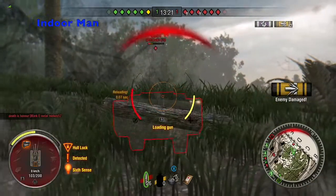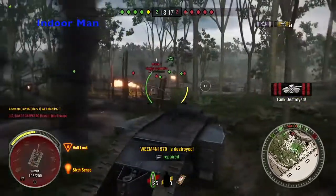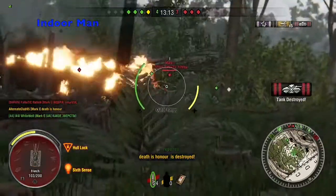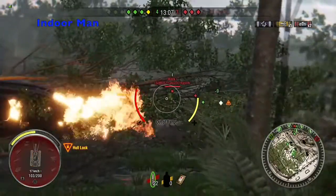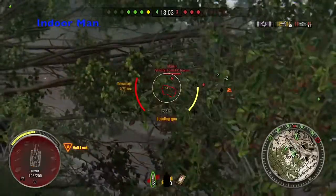Now we get to have a look at the capabilities of the Mark I's gun. Although both sponsons shoot, it forms a single shell when it flies. It's got a two-second rate of fire which keeps the game fast moving and exciting. The Mark I has good traverse speed especially considering how large it is and that it's supposed to be a World War I tank.